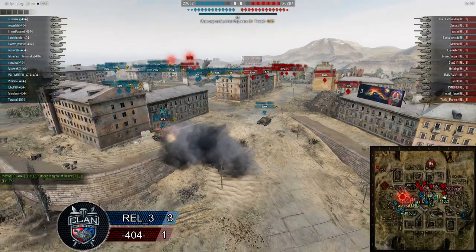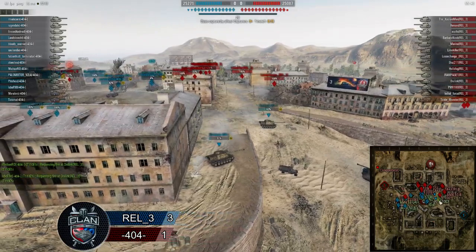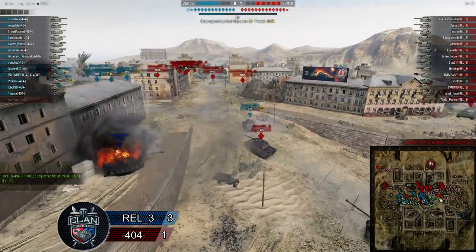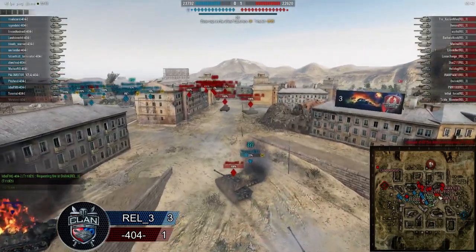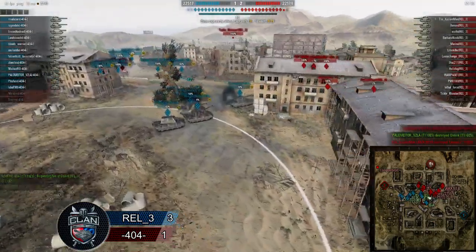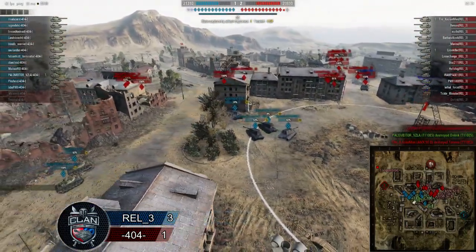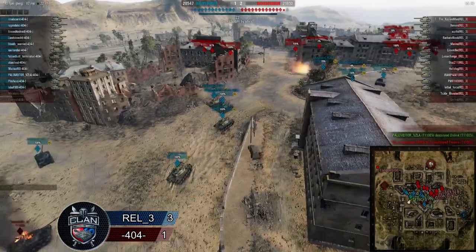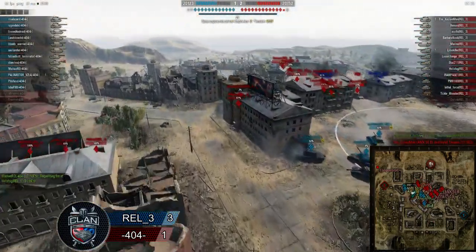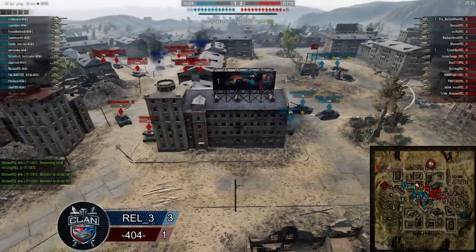We see one E3 getting taken down to 365 HP — he's getting worked from both sides. The 215b cleans him up for 235 damage. We're gonna see Toro Amma getting taken out, left with 41 HP. This opens up a nice flank for Relic 3 on the 40-100s of 404, but 404 is answering back with their E5s, putting pressure and grinding one E5 down to 2% HP.